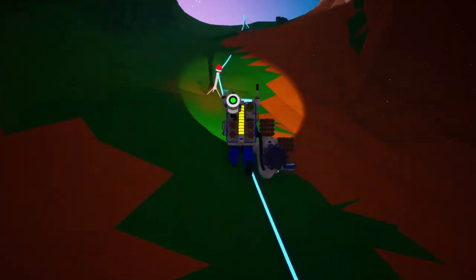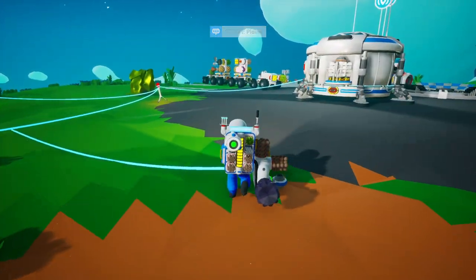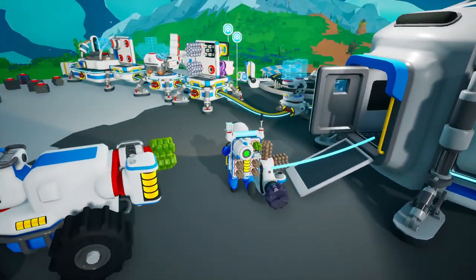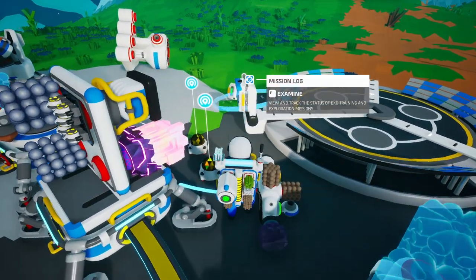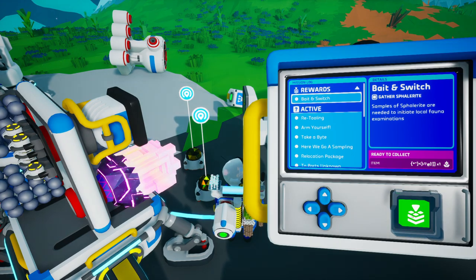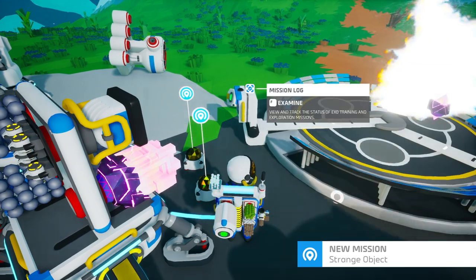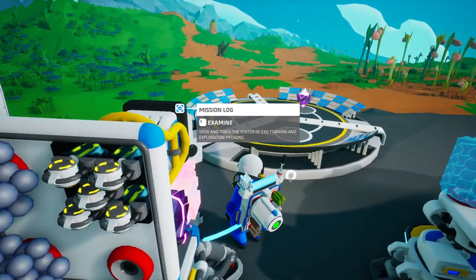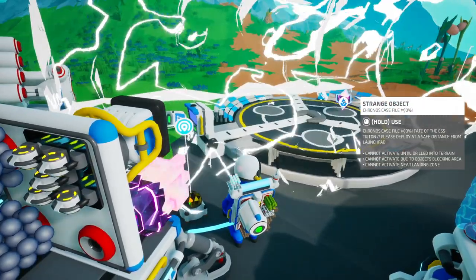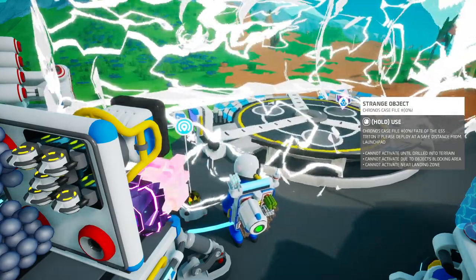Maybe we had to have that mission activated prior to collecting the spalarite. Either way it doesn't really matter — we can come over here and activate Bait and Switch. Let's see what we get from there. Interesting — a strange object.